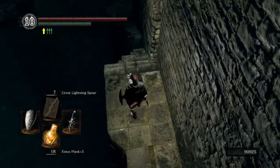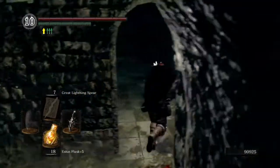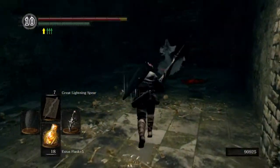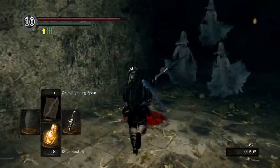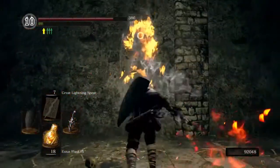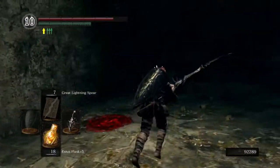If you want to skip this little house altogether, you can by jumping across here, but there's stuff in here I want to get and an NPC I definitely need to talk to. Just be forewarned — big ambush in this place. Get ready to deal with a bunch of ghosts. It's good to come into this area with some poise, whether from a wolf ring or heavier armor, because the ghosts will happily stun you to death in a heartbeat.